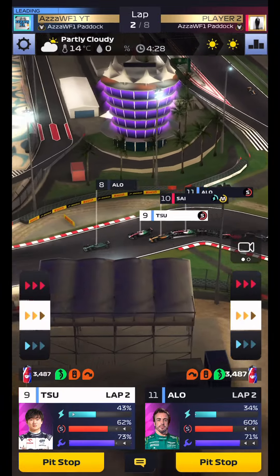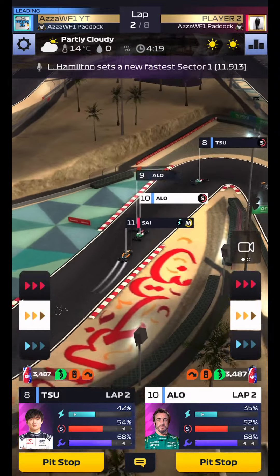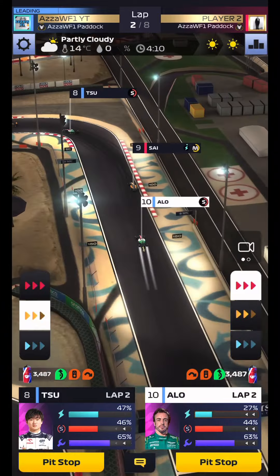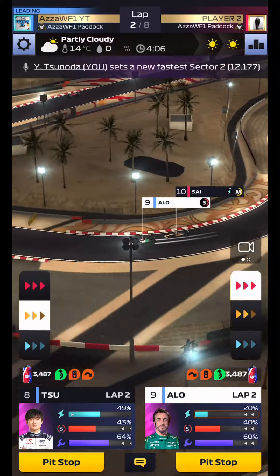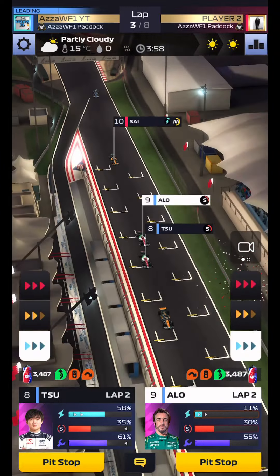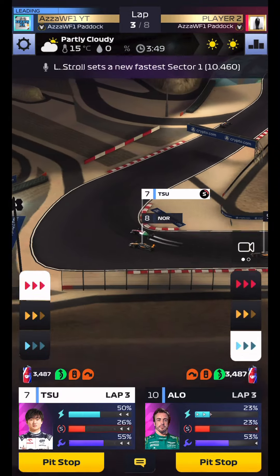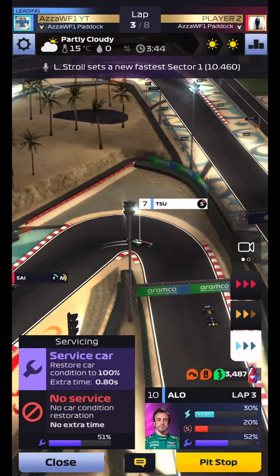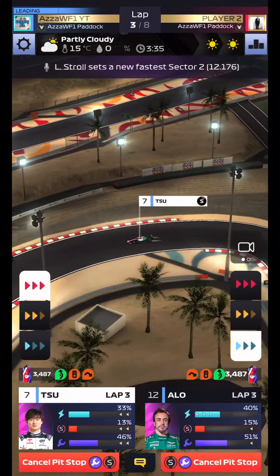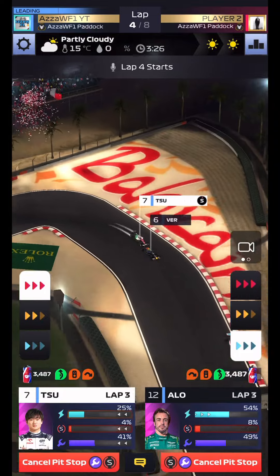We've got a decent chance of some points. We don't want to push too hard — Tsunoda gets into P8. We're going to come back for softs and boost the power unit as much as we can through the middle stint. We're going to push now and try to claw every little second out. Then — I forgot to pit him! Oh no, this is terrible. I forgot to click pit. We've completely balled this one up. We're going to have to push Tsunoda and conserve Alonso.